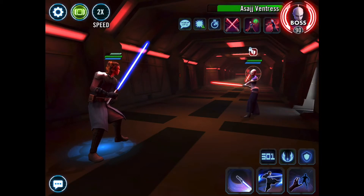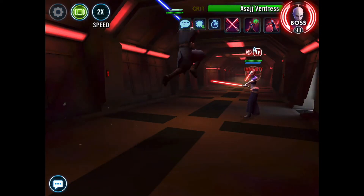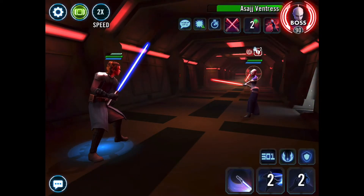This is a good strategy. This seems to be working so far. We've got one stack of armor shred on Ventress. I think I'm going to do this ultimate ability now. Boom — that was nice. And she heals. Annoying.